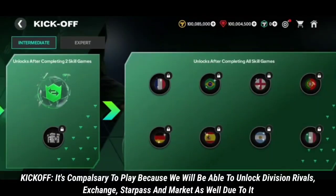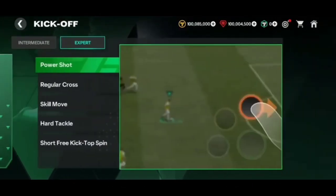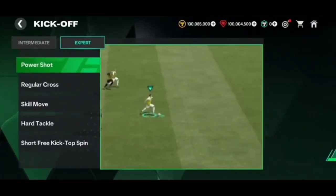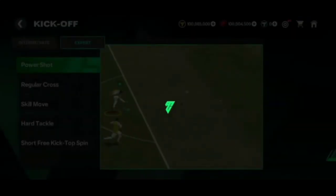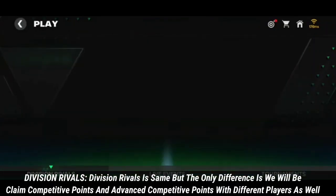It's compulsory to play the kickoff chapter because it unlocks division rivals, exchange, star pass, and the market. In the kickoff center we can also learn about different skill moves, as EA has provided a tutorial covering all of them.